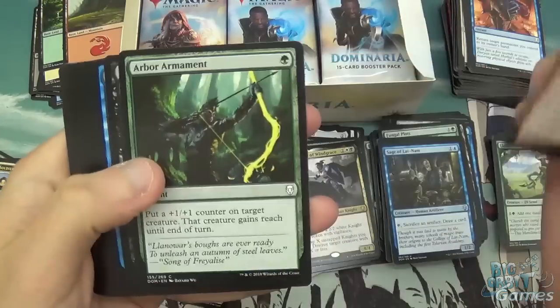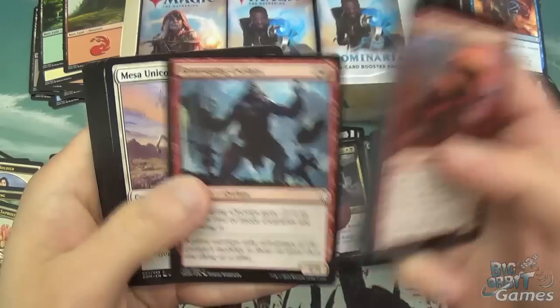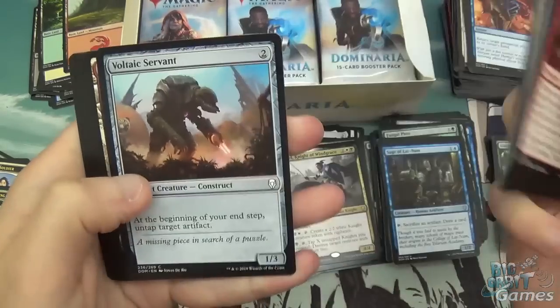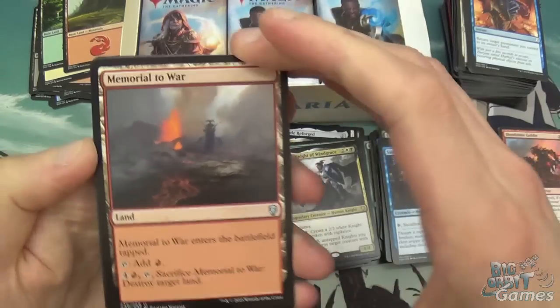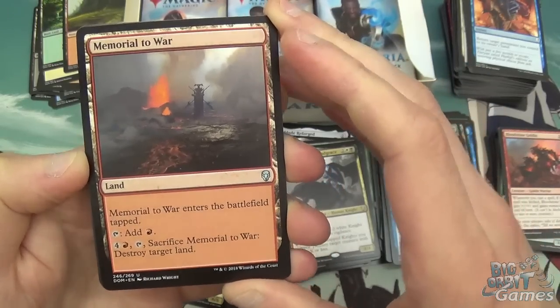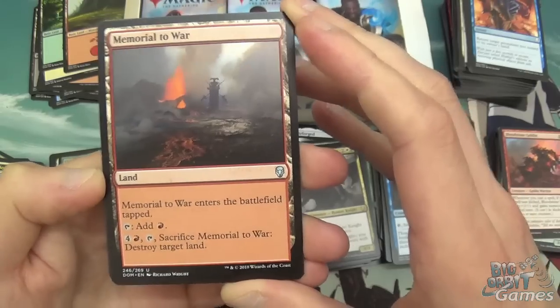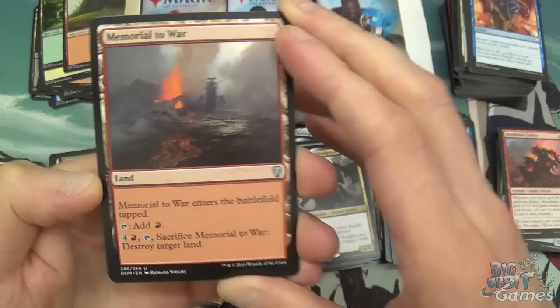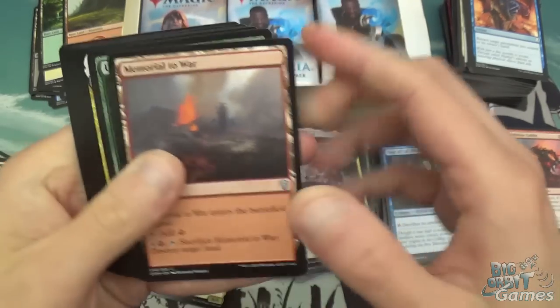Bloodstone Goblin, Arbor Armament, Caligo Skin Witch, Unwind, Excavation Elephant, Gitu Chronicler, Deathbloom Thallid, Rampaging Cyclops, Mesa Unicorn, and a Voltaic Servant. Then we've got Memorial to War — everybody wants this apparently. Enters tapped, tap it to add red. Pay four, tap it, sacrifice it, and destroy target land. Yeah, I can see why everybody wants it. Untamed Kavu, and Wrath Capashen Ship's Mage — I do like this card. Four mana, 3/3 with flash and flying, and you can cast historical spells as though they had flash. This is just very good.